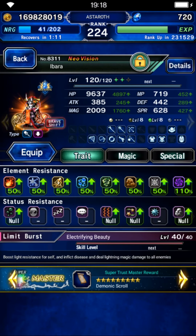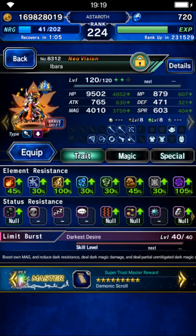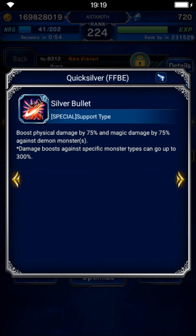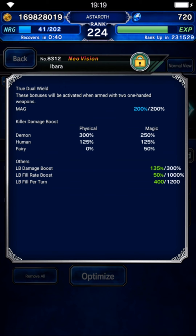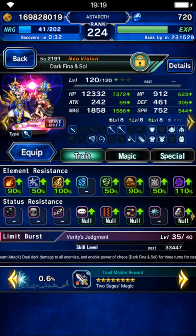Ibala will be another limit burst finisher. Her normal form is not that important because we can shift her to brave form at the very beginning of the battle. Her brave form needs elemental resistance as usual. This gun provides 75% demon killer, but she doesn't gain any benefit from Lord Imperil — she needs limit burst damage and high demon killer. She has 250% magic demon killer and 135% limit burst damage.